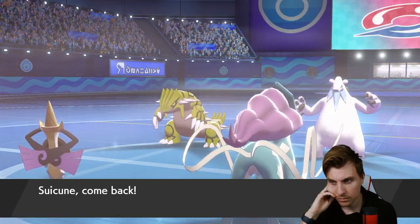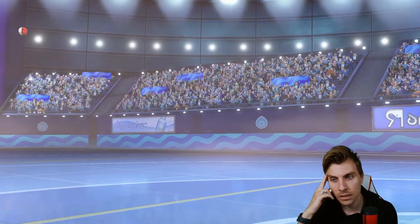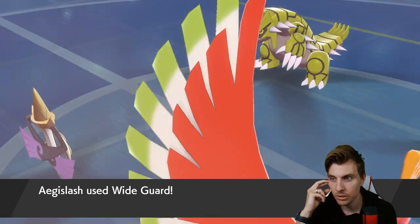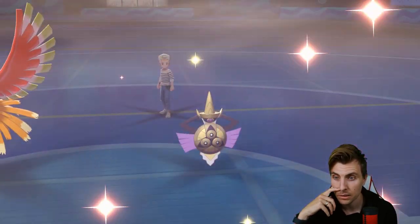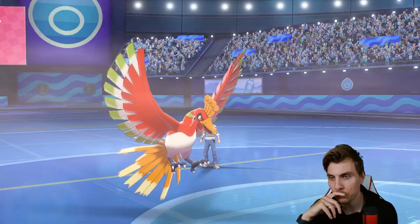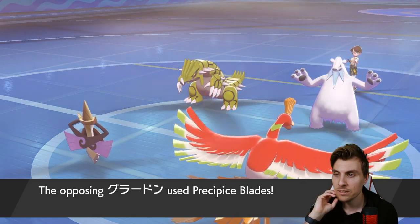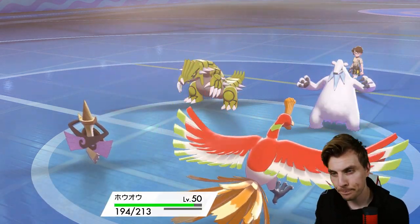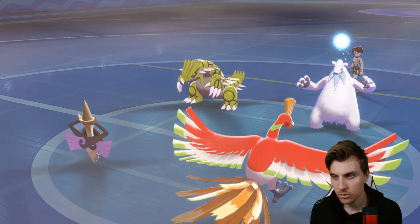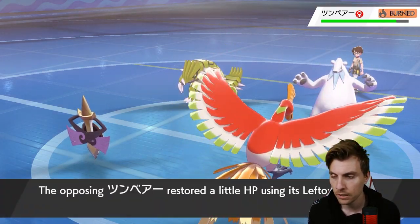We get Ho-Oh in and we just deal with Baxcalibur — and Groudon is easy enough to deal with. It's probably not going to have a single target attack to deal with Aegislash, may have Fire Punch but it's not likely. Love to see it breaking those screens! There's the Precipice Blades — okay, now we are going to be able to deal with Baxcalibur. We just get a Sacred Fire off, that should take it down, and then Groudon is going to be pretty easy game after that.